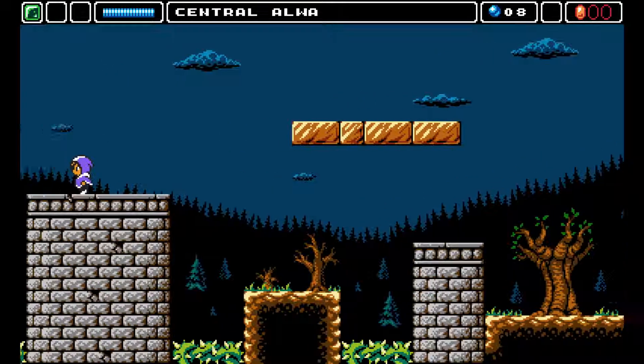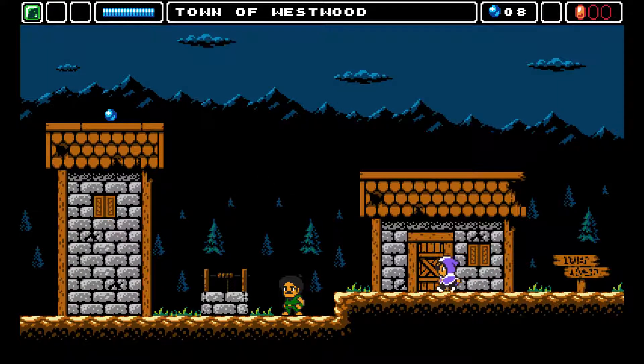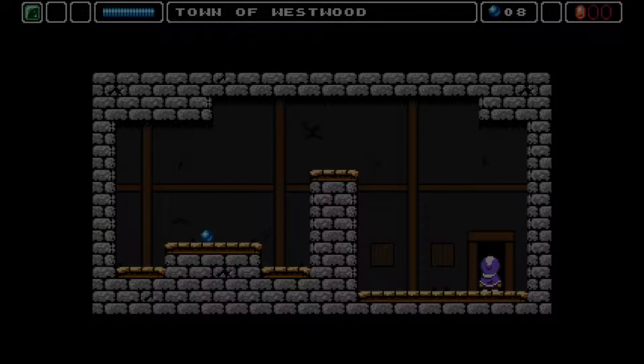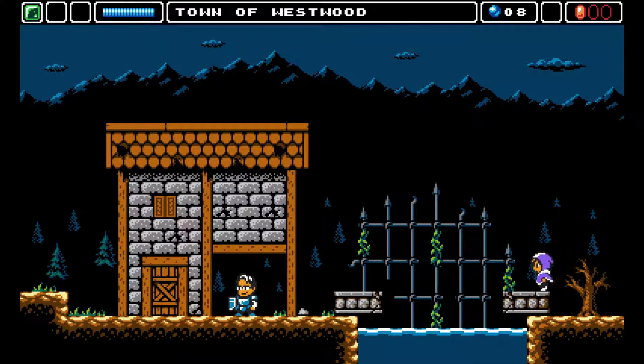An enemy actually hit me between stun locks there. Is this back in town? Yes. Now hopefully coming back here serves a purpose. It wouldn't be surprising if that's how we get the bottle for the water, which I'm assuming is like a health potion.